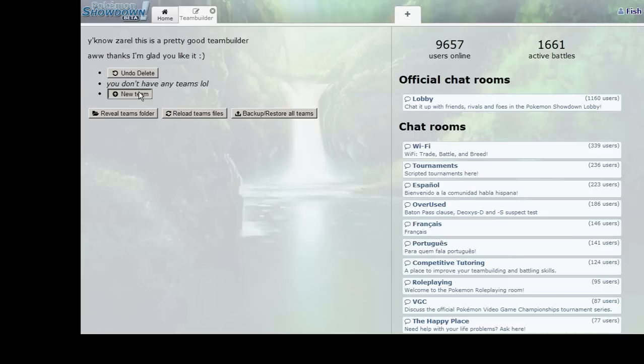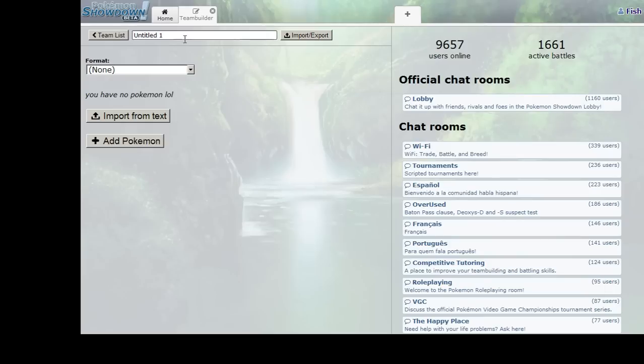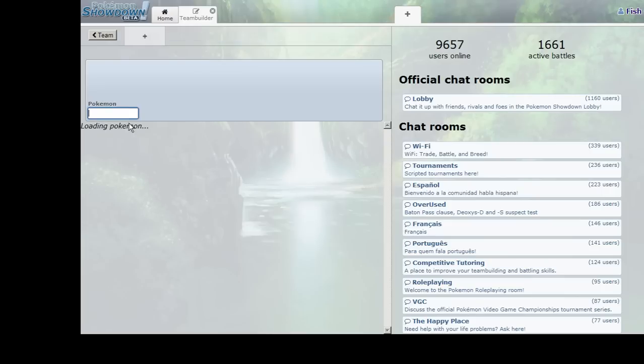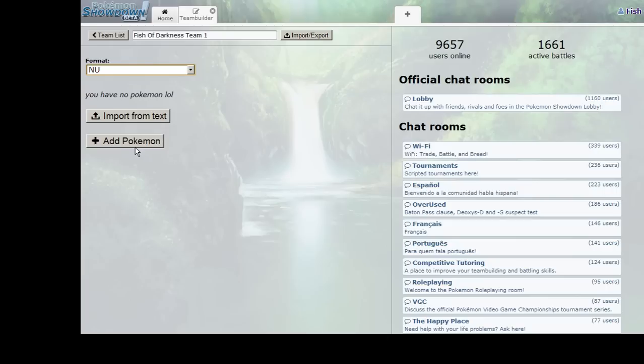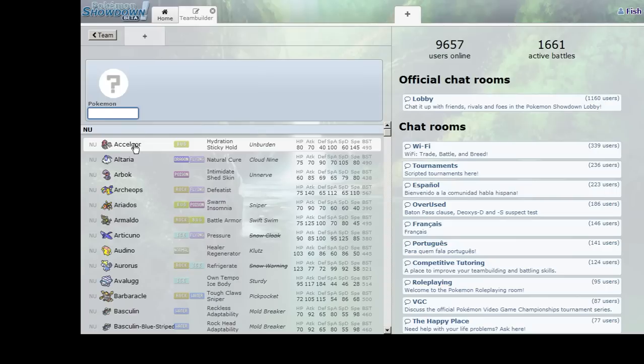We're going to start off by naming our team: Fish of Darkness Team 1. We're going to do NU, so we have less Pokemon to worry about and there's significantly less diversity — not every Pokemon in the game is here. The first thing we want to do is go through the list of Pokemon and try to find common weaknesses or types that we want on our team to take out most of the tier.